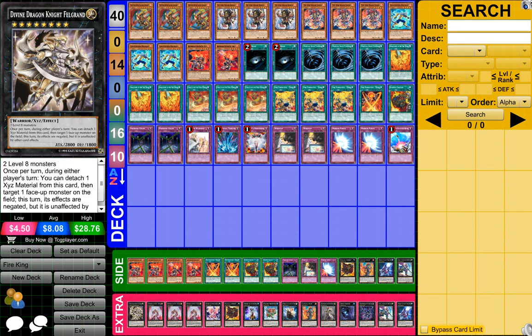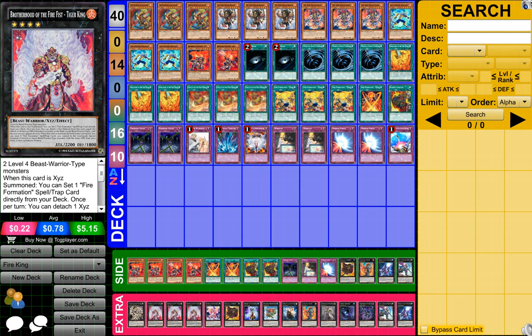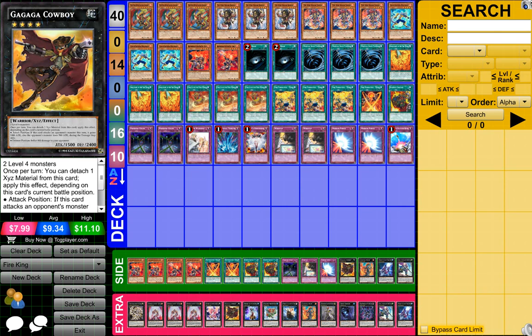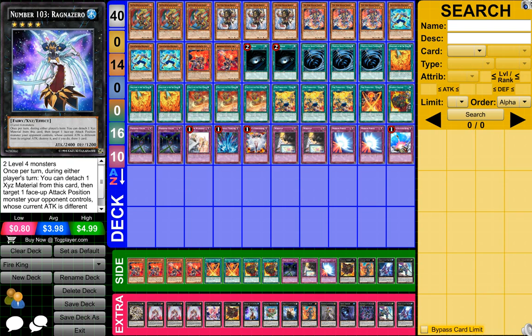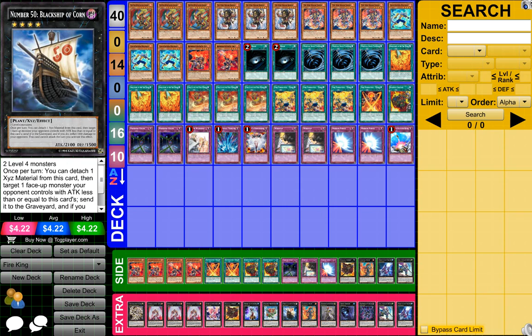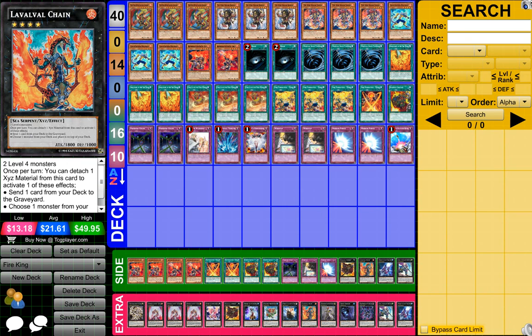For my extra deck, I have 1 Divine Dragon Knight Furland I think, 3 Brotherhood of Fire Fist Tiger King, 1 Number 82 Heartland Draco, 1 Gagaga Cowboy, 1 Number 103 Razen Zero — I think that's how you say his name — 1 Eagle Swishy Mero Joyce or something like that, 1 Number 50 Black Ship of the Corn, and 1 Lava Lava or something like that.